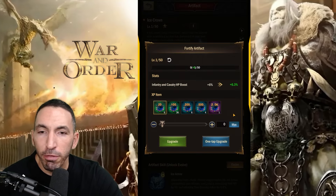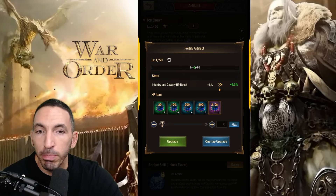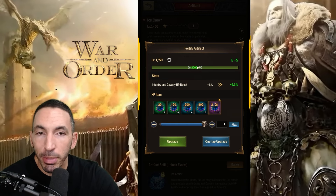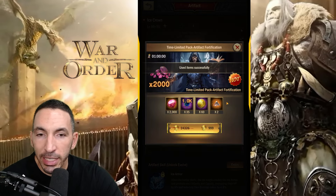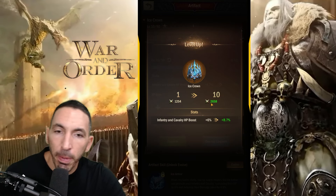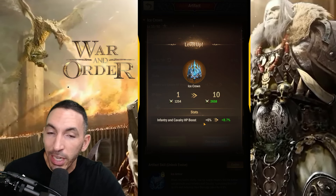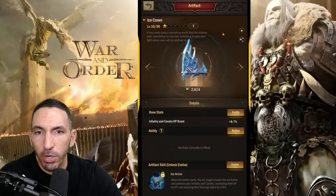If I can fortify the base stats with some XP items I have, this will actually boost it up to make it a little bit stronger. Let's do a one-time upgrade and see what level I can take it to. I've now boosted the power by 2,658 and the cavalry HP boost to 8.7% — that is actually pretty cool.